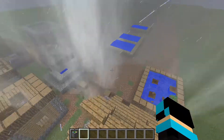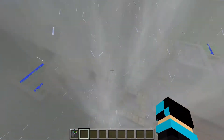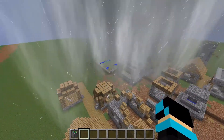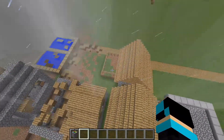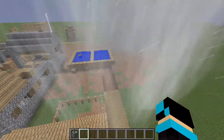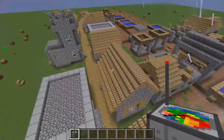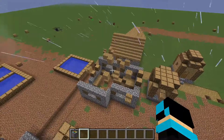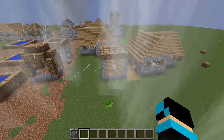It's just destroying all the houses. The only things it can't pick up are logs and stone, but you can change whatever you want it to pick up — you can even make it pick up bedrock. Look at this, it's just tearing the village apart! Almost all the houses are gone, and an F1 will leave a couple of pieces still standing — sometimes just half of a roof.